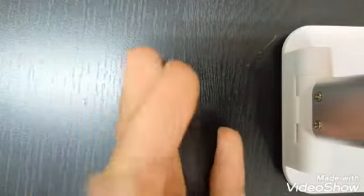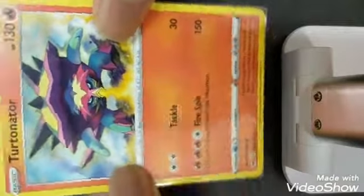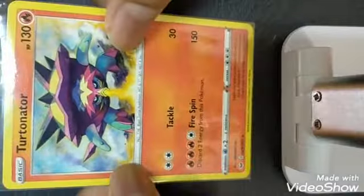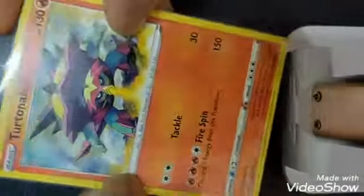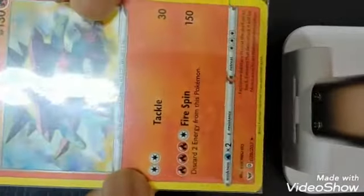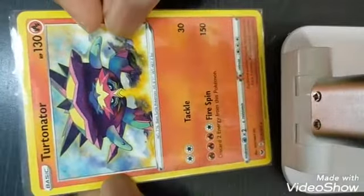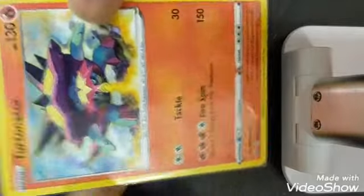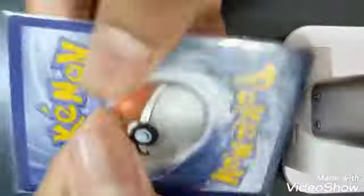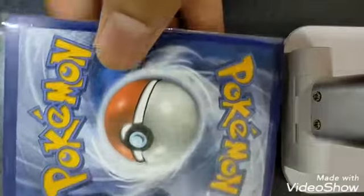And for the Rare I got, it's actually a Tornadus. If you guys can see the star at the bottom corner, that means it's the Rare. It's actually not a bad pull since it's a Rare. Like I said, this one pack magic didn't really work well, but whatever you get is whatever you keep, so I'm happy with it. The attacks are not bad at all. I decided to sleeve it up because it's a Rare. Looking at the back, it's kind of okay.